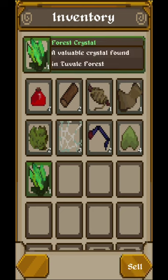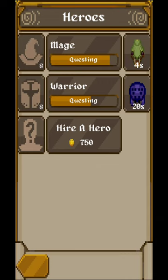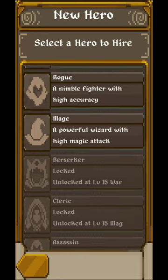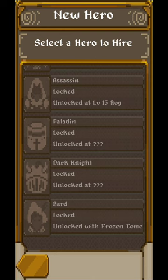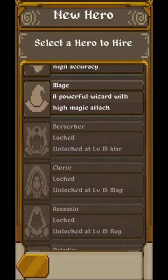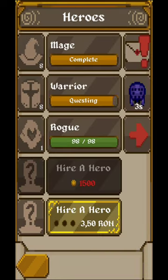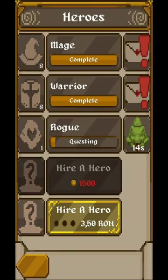I have 750 gold so I'm going to hire a hero. The available types are: warrior, rogue, mage, berserker, cleric, assassin, paladin, dark knight, and bard — you unlock more as you progress. I'm hiring this one now. Note that the fifth hero slot requires real money.